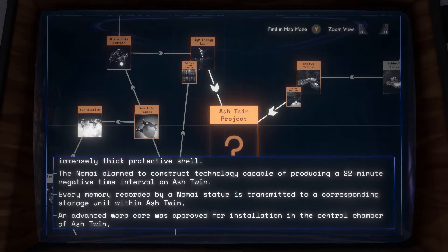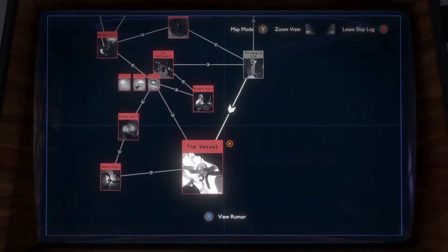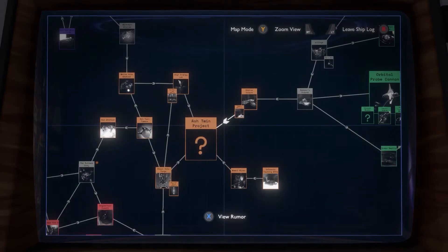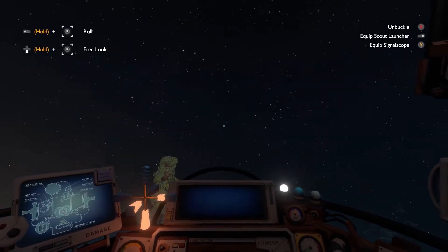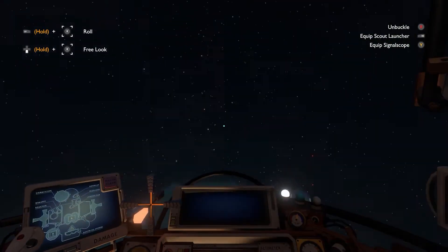I need to get into the Ash Twin. Every memory recorded by a Nomai statue is transmitted to a corresponding storage unit within the Ash Twin, and an advanced warp core is approved for installation in the central chamber. We've got Nomai at the vessel and at the Sunless City mentioned before. Only three places left to go really. I have plenty to do on the Ember Twin and the Ash Twin, so let's go check those out.